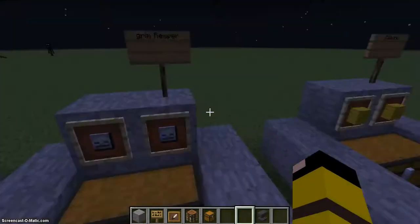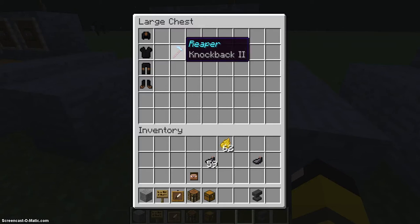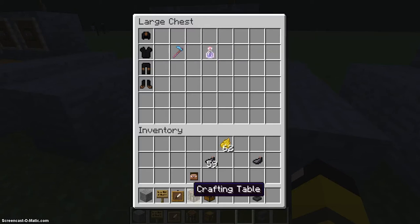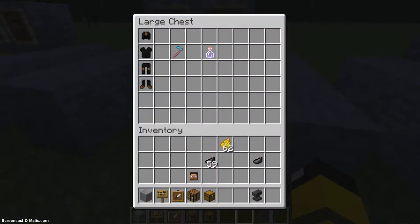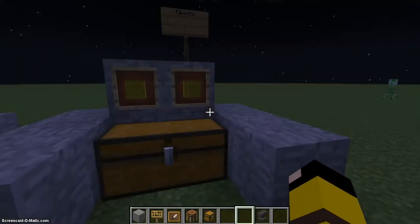This is the Grim Reaper. He has all dyed black leather armor. His weapon — the Reaper — is a diamond hoe with Knockback 2, and he gets a potion of invisibility. He'll have more of those. So yeah, you can sneak up and hit them off the edge, though he's not very good at direct PvP.